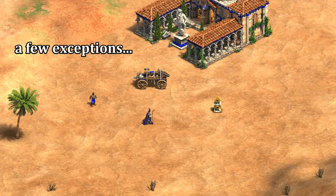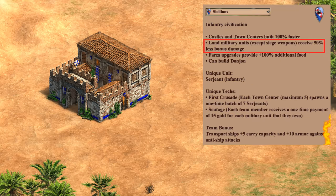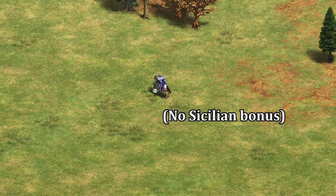That said, there are instances where you can break that rule with villagers, trebuchets, or monks, as well as with certain techs like Redemption and Ballistics. Usually, it's helpful to think of converted units as being frozen in time at the moment they're converted. But does that apply to the Sicilians' 50% bonus damage? Is it something built into the unit when it's created that can be stolen by conversion, or are Sicilians able to give that bonus to any unit they convert? I tried out converting a Cataphract as Sicilians — which is more difficult than you'd think, as Byzantines have Heresy — and it turns out Sicilians can't pass on their minus 50% bonus to the Cataphract. As in most cases, the converted unit doesn't pick up a new civ bonus.